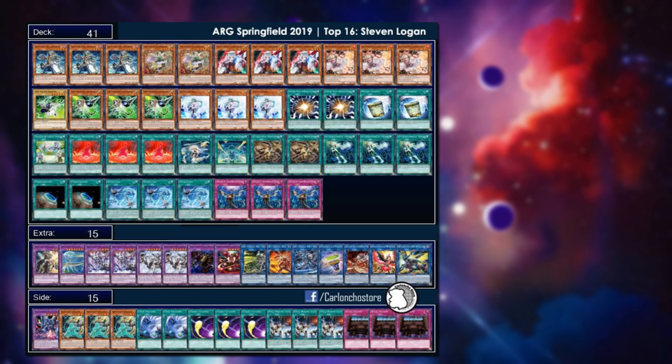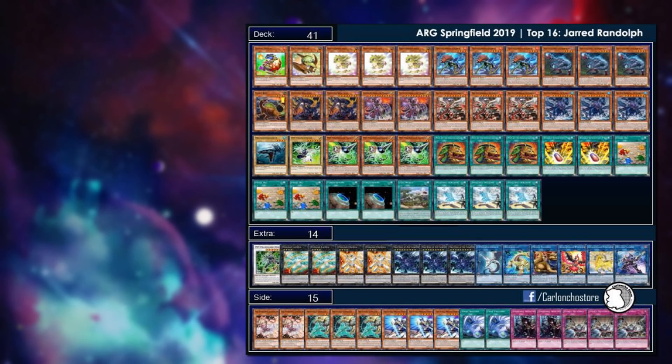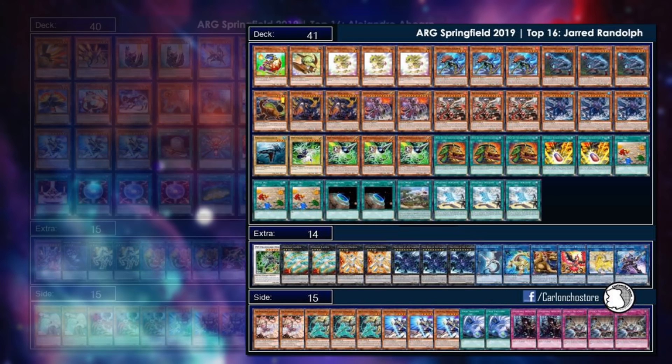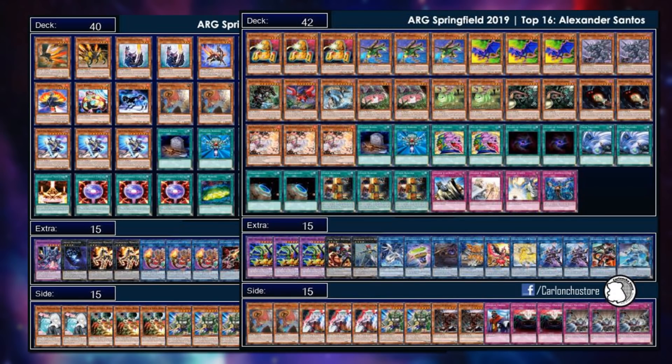There are True King Dinosaurs as well, a very similar list to what I've been using in my previous video, although this player ran the full engine of both the fire and water True Kings in the main deck and also ran Gamma. The one Salamangreat player has a strange list with a couple of one-offs and No Money in the main deck — one of the few lists I've seen main decking No Money.